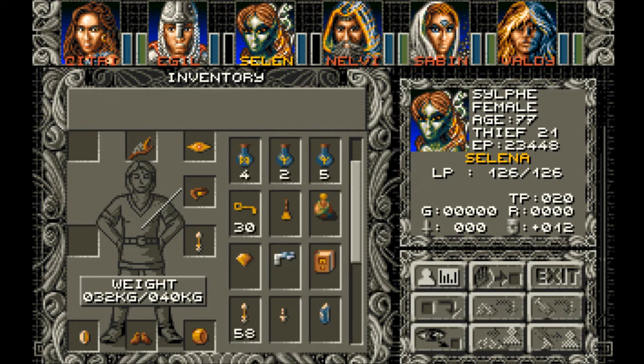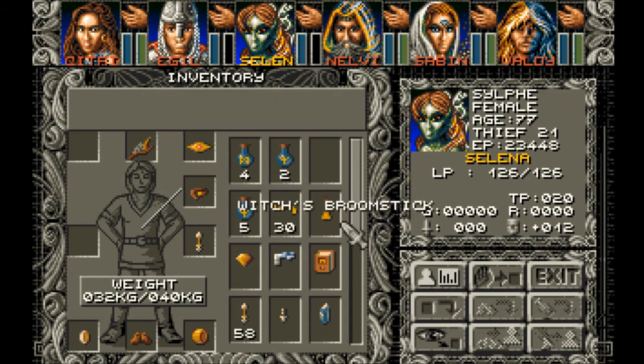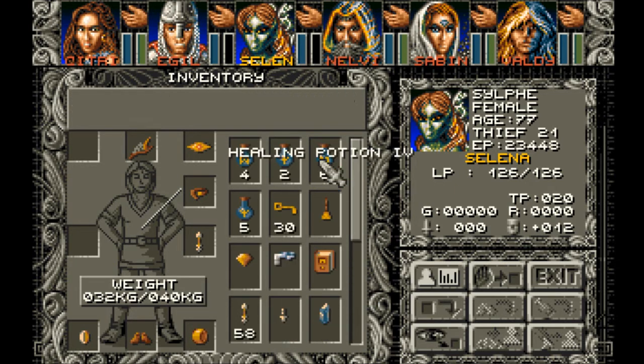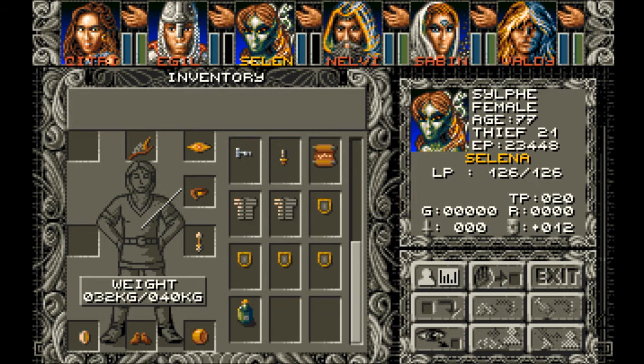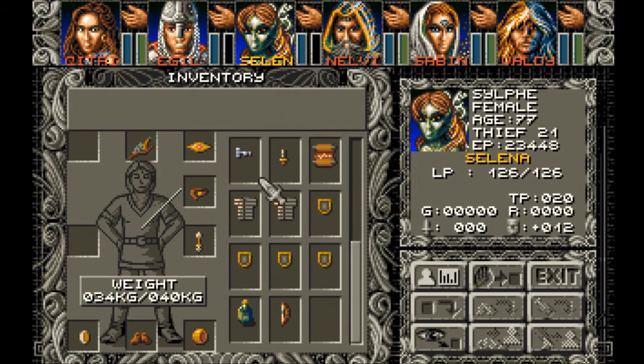Spell points three, two, two — three, four, three, three, three, four, three, four. Three three — I'm surprised she can actually pick it up. When she does hit with this thing, which admittedly won't be that often, she'll do more damage.